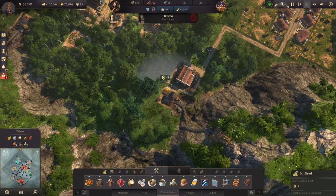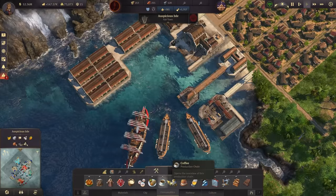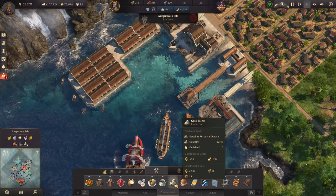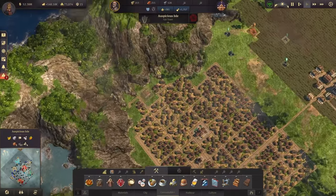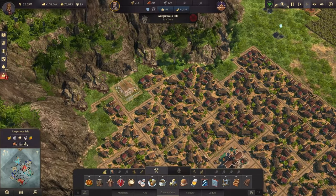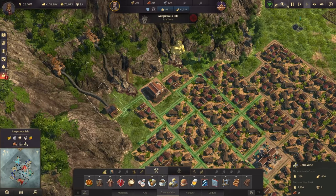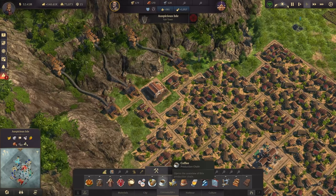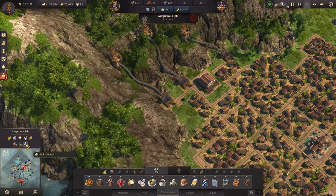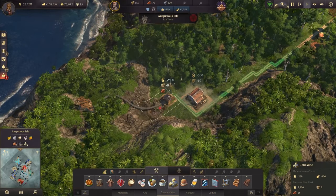Two gold mines over here. A gold mine produces very, very slowly — only every 2.5 minutes, making it one of the slowest productions in the game. Let's go ahead and build some more gold up there — we can afford all of them, it's just a lot of workforce. There should be a fourth one somewhere on this island — yes, up here. Perfect — so that's the gold covered.